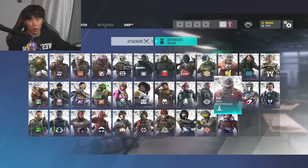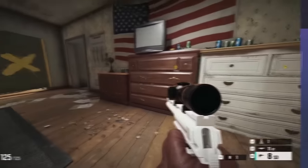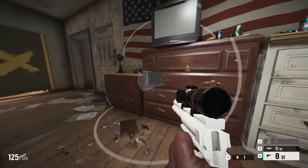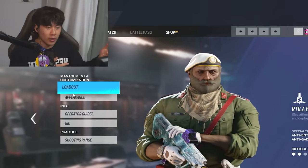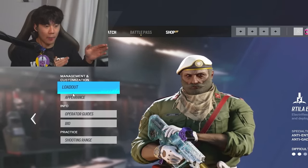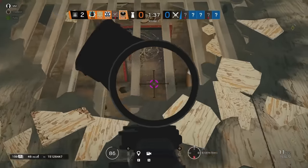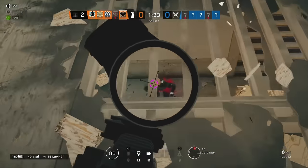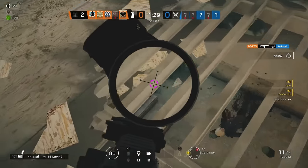Next up on the board we have the old timer - we have Cade. Cade is very strong right now because a lot of these operators I'm talking about have super passive abilities. When you put them down, you can go do other stuff. You don't have to pull out your gadget like Zofia. With all these operators, you put that down and then you just go do your thing - now you have a lot more presence. Cade's really good because with Bandit you have to actually put the battery down, but Cade you can get hatches, you can get more walls. Overall, pretty easy operator.